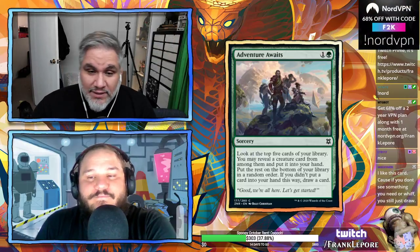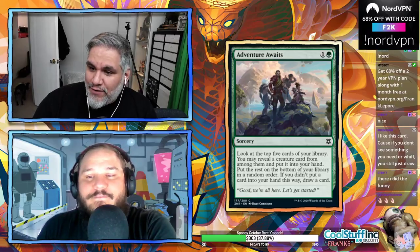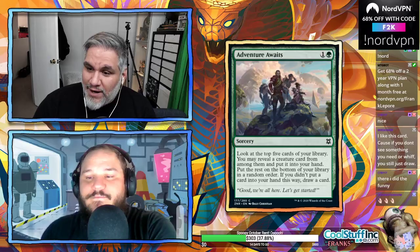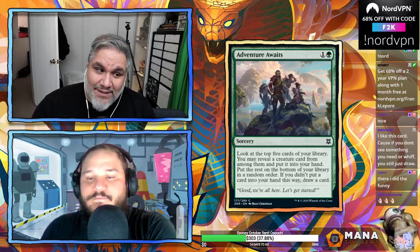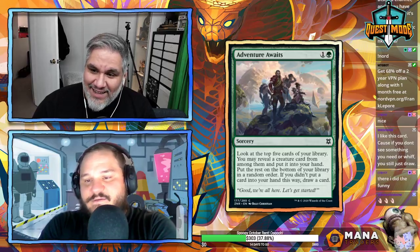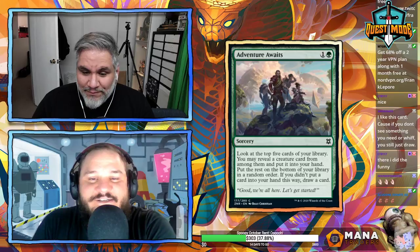Adventure Awaits — two mana sorcery. Look at the top five cards of your library, you may reveal a creature card from among them and put it in your hand, put the rest on the bottom. If you didn't put a card into your hand this way, draw a card. I kind of love it — you never whiff. Zero whiffsies.